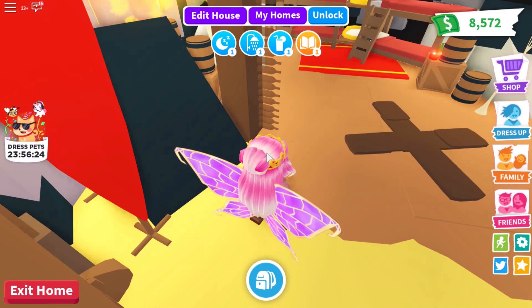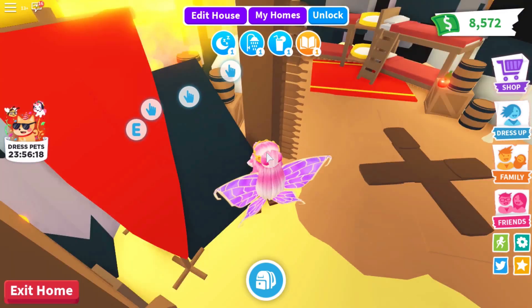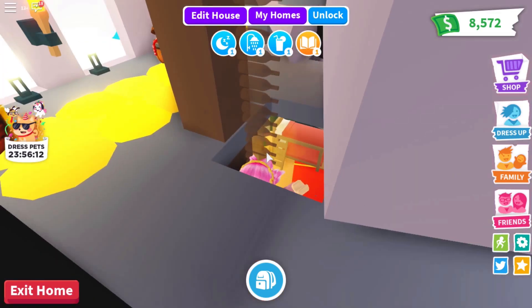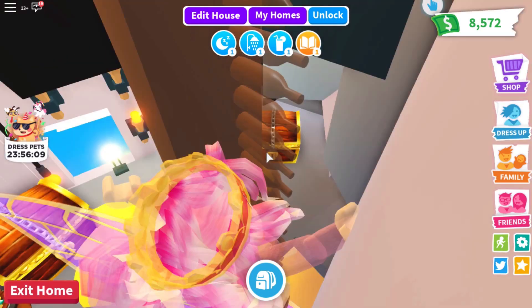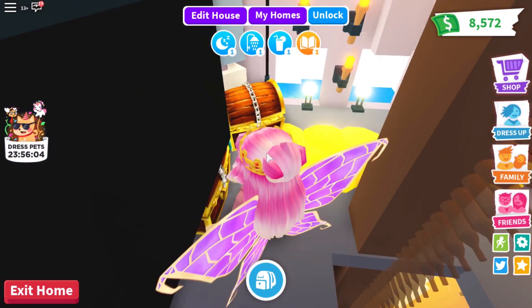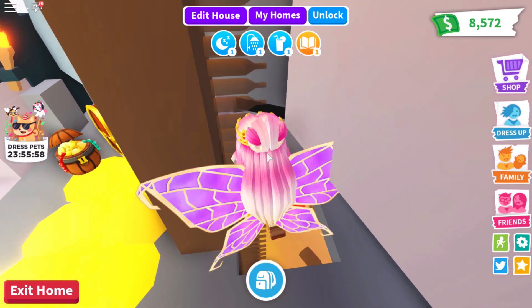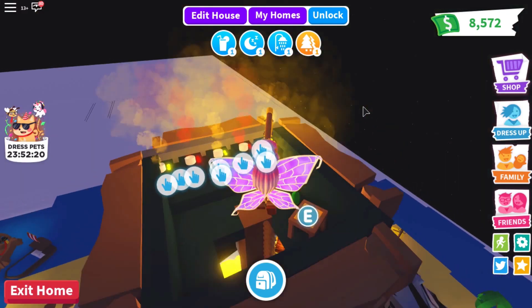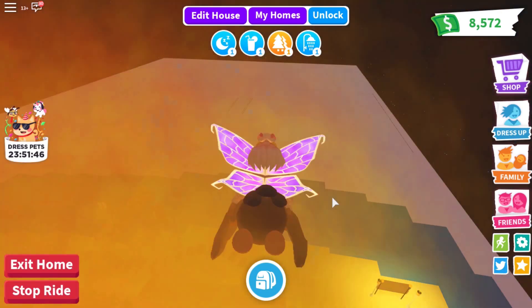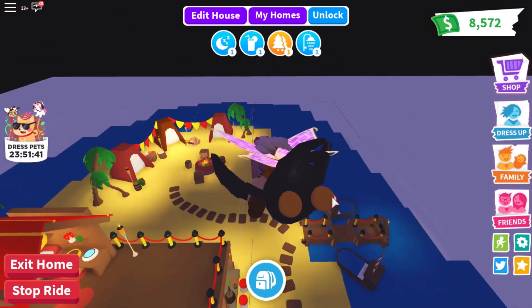We haven't found the treasure yet on this pirate island, but I get a feeling if we climb over here we might find something very interesting. Up we go behind the skull mask. I knew it — the pirates have moved their treasure into this little room at the top of the cave, perfect for keeping all their treasures and gold. We can also make our way right to the very top of the volcano — the perfect place for a quick getaway if you need to escape on your pet. Let's do one last loop of the island.